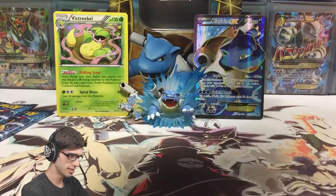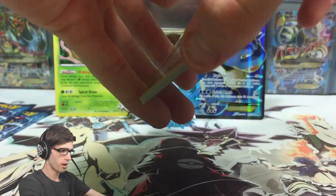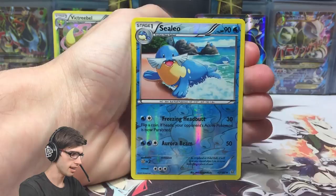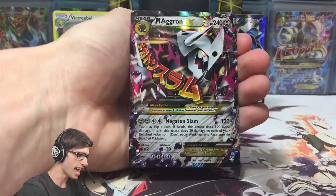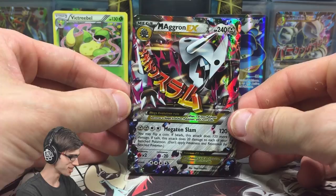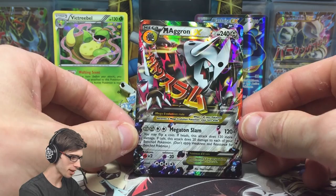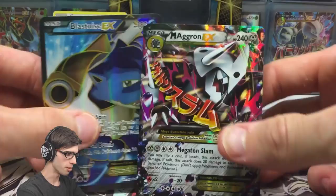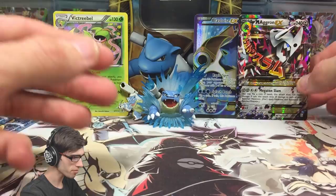Next up is Primal Clash with the Mega Aggron pack. Primal Clash has some epic cards — I would love to pull a full art. We've got a Honedge, Electrike, Druba, Skiddo, Rhyhorn, Lanturn, Lombre, Rare Candy, and a Sealeo reverse uncommon. And a Mega Aggron EX! That is sick — straight out of the Mega Aggron pack art as well. 240 HP with Mega Ton Slam. What an absolute tank. Let me know what you guys think of this Mega Aggron EX in the comment section below.